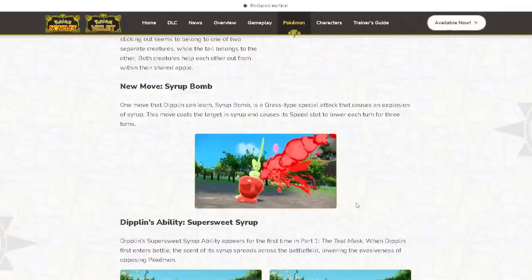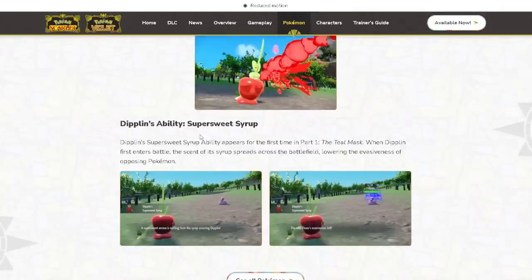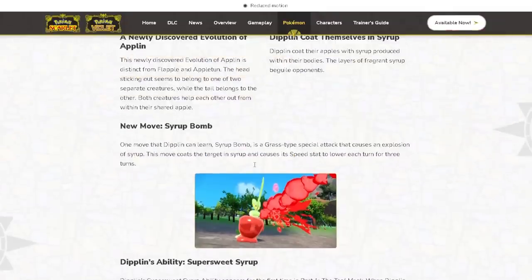Dipplin has the new ability Super Sweet Syrup — when it enters battle, the scent of the syrup spreads across the battlefield, lowering the evasiveness of opposing Pokémon. It's a cool-looking Pokémon; I love the Applin evolution line, and having a third branch is really nice and unexpected. We'll have access to Dipplin from the 13th of September when the first DLC drops.